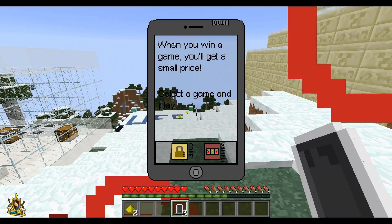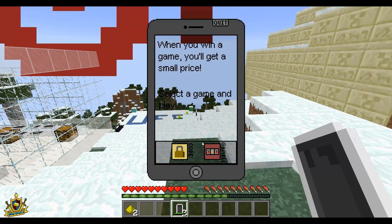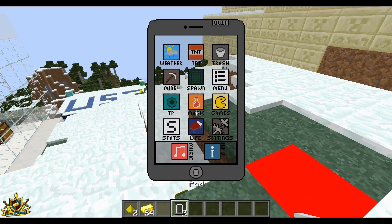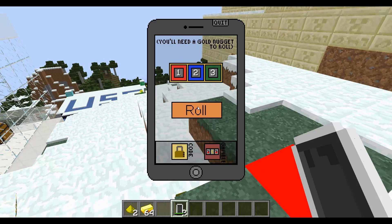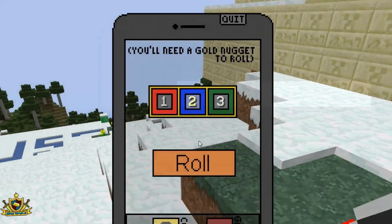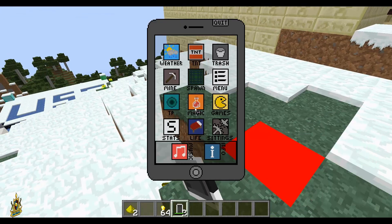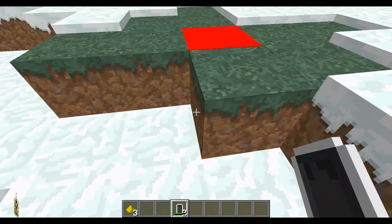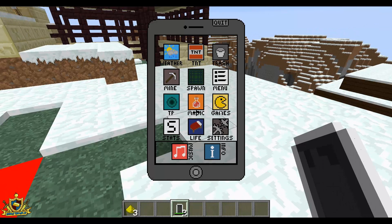Another good thing is you have games. You just need some gold nuggets for this one — let me get some out. You can just play slots on your phone. Holy shit, we are really getting ripped off here. We didn't even get a single thing. We just got ripped off — that was a stack of gold nuggets gone. So yeah, if you want to get ripped off, you play that game. There's also another one called code, where you basically just guess the code.